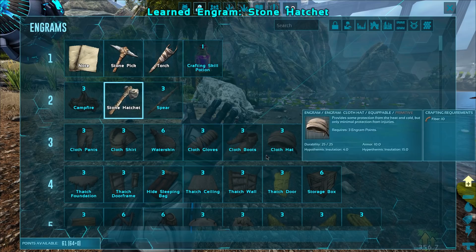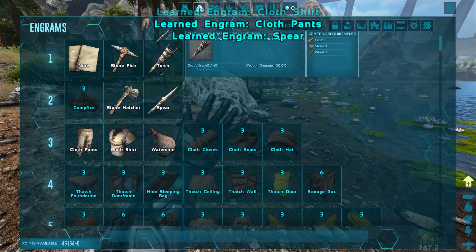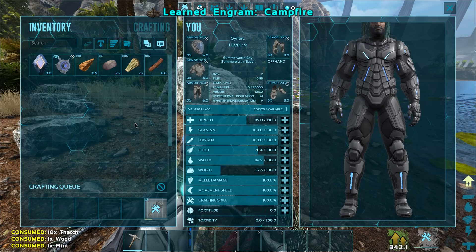Let's quickly just get some stuff learned here. Let's go ahead and learn that, and then I suppose we should probably learn a water jar or water skin thingy. Let's get ourselves one of these two. Let's quickly make up a hatchet and get into this.